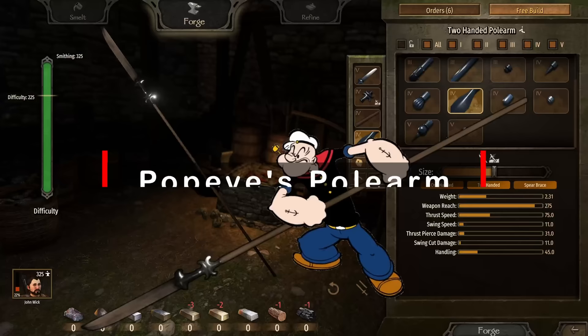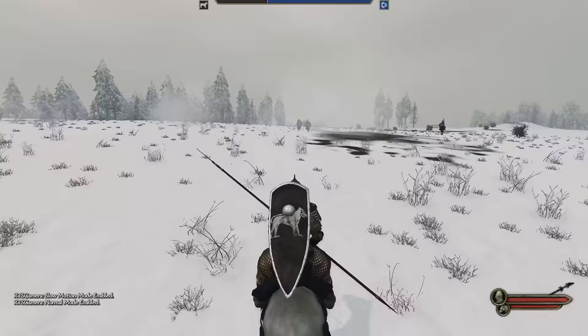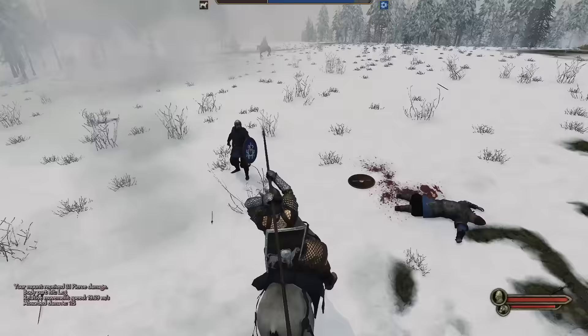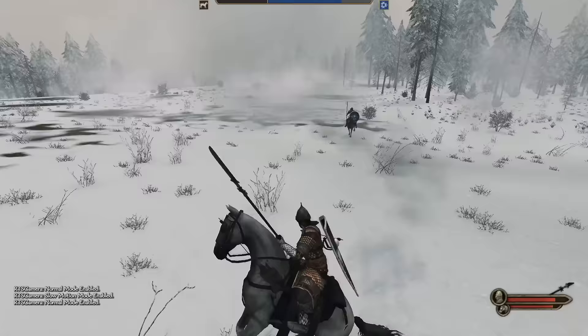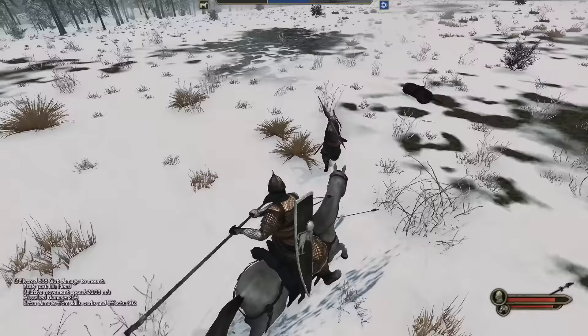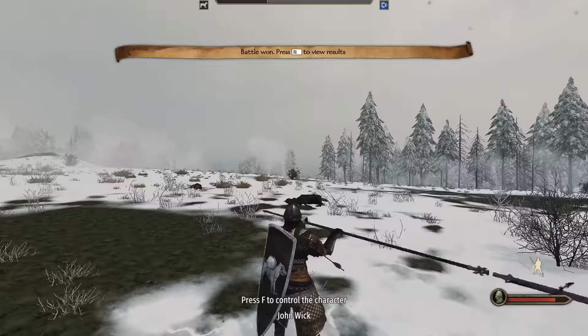Legend has it that Popeye's polearm is so huge it can only be swung by someone with arms as big as Popeye's. At 275 length, it takes a real brute to rotate this thing. The best part about this polearm? Aiming is more of a suggestion than a requirement — swing in the general direction and you'll most likely hit something. It's a bit slow, so enemies paying attention can block more frequently. Where Popeye's polearm shines is cavalry versus cavalry battles. It's nearly impossible for someone to have a longer polearm than us, which makes it a safe choice.